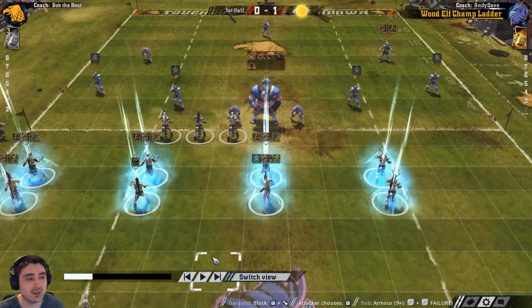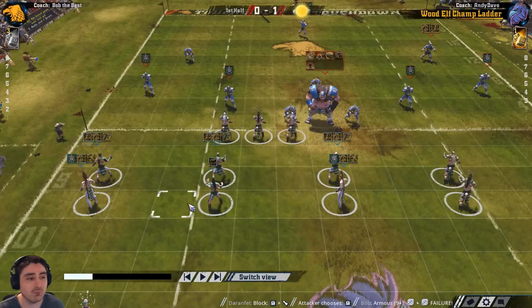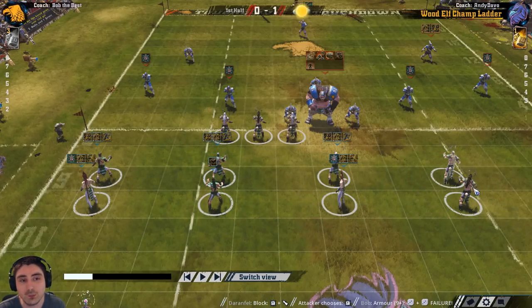The next setup is the standard version of this play: a two-two-two formation. Here I'm hiding my more valuable players with the war dancers at the back, and I'm not allowing particular pressure down the same side as the line of scrimmage - though it comes at the cost of being able to swing around on the opponent's side of the pitch.